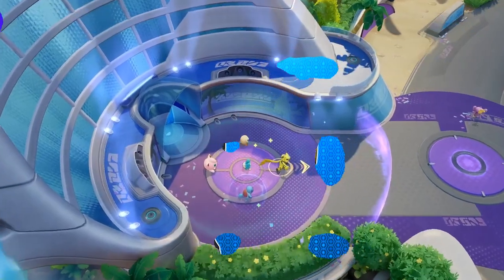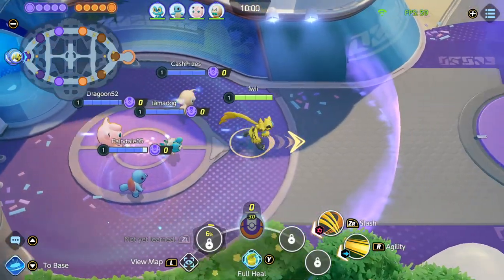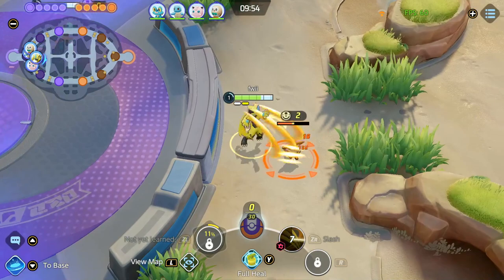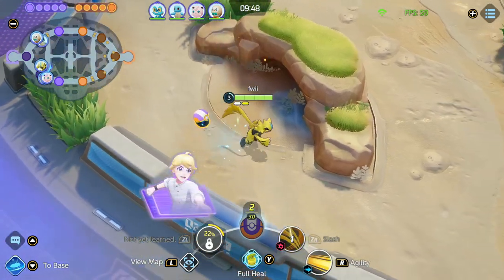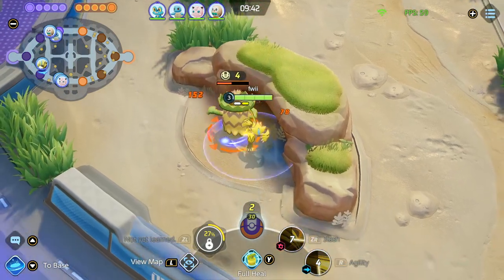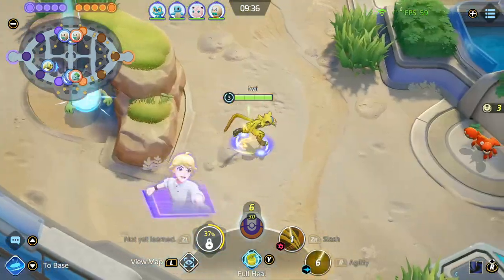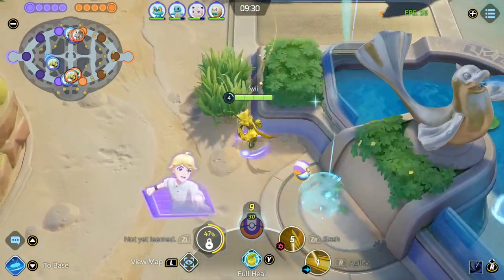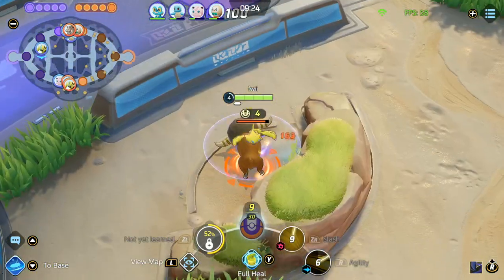Now I'll show you a game of Zera in the central lane and go over how to play it. Let's get started! At the beginning of the game, it's pretty simple — just get your Slash and go over the wall to kill the lily pup. Zera is extremely strong in the jungle due to having Muscle Band early, so you can clear your camps quickly. Try to use your Slash whenever a buff spawns so you can cancel their ability and not get hit by them.